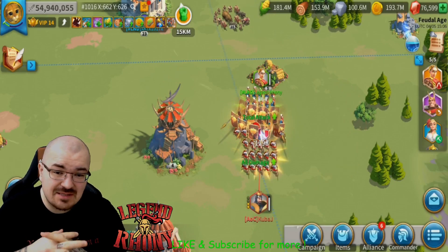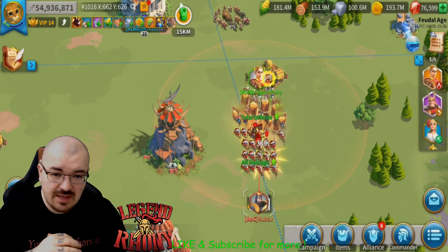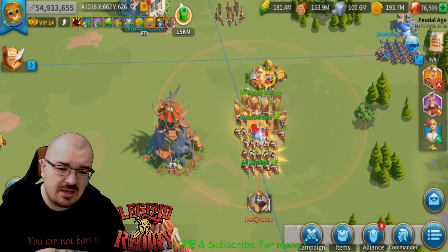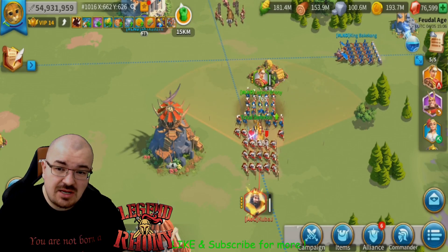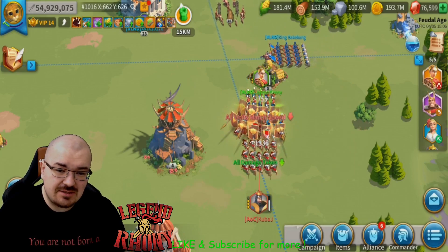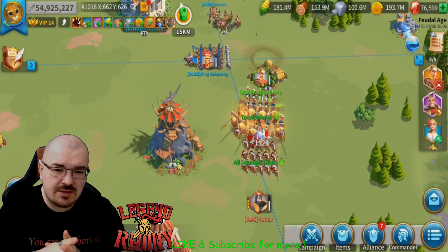Cuba J has a maxed out Richard and a very close to maxed Charles Martel. He has 210,000 infantry, I have 241,000 archers. Look at that damage YSG is doing on Cuba J — he's literally not managing to heal up as fast as I do damage. That is just insane, with a little bit of small damage from Julius Caesar, but the main damage is from YSG.